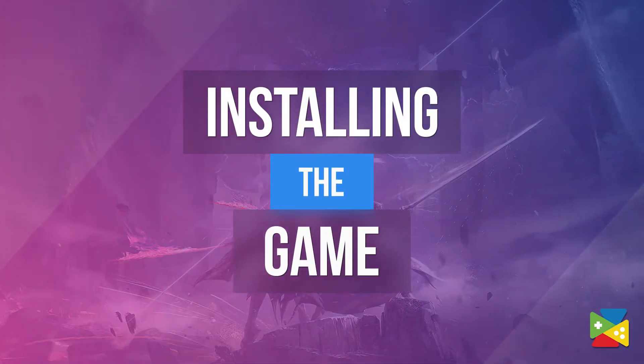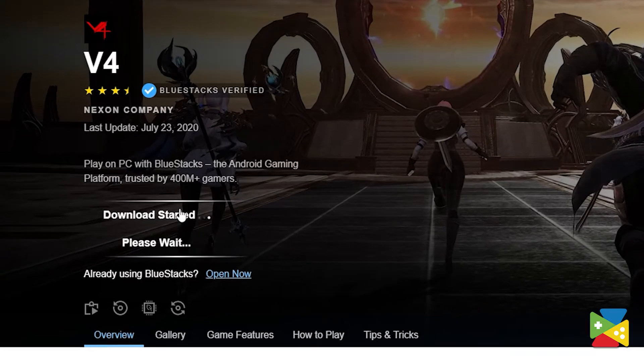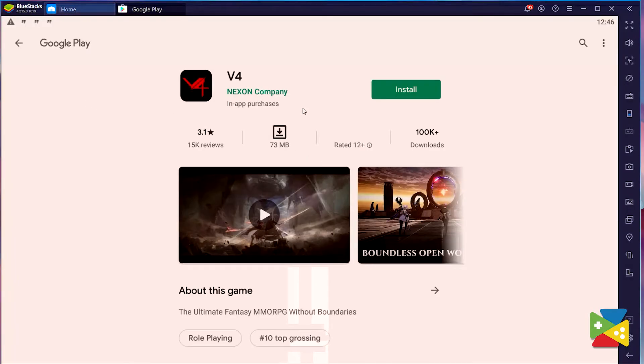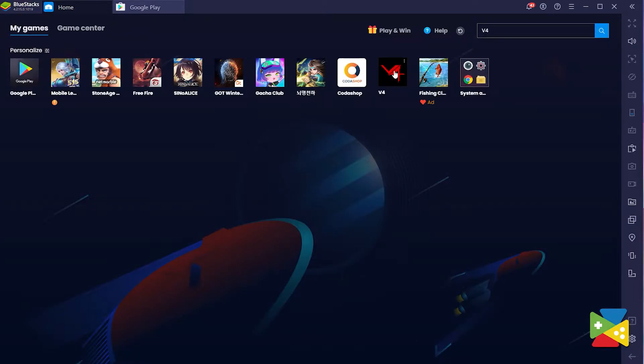So without any further ado, let's jump right in. Downloading and installing this awesome MMORPG on your PC is quite easy and only takes a few steps. First, go to the official website and download the latest version of BlueStacks, completely free. After downloading and installing, open BlueStacks and type V4 in the search bar on the top right corner. Download the game by clicking on the portrait in the results screen, as you would on any other mobile game on your smartphone. Once the game is finished installing, head back to the home screen and launch your newly installed game. And with that, you'll be enjoying V4 on your PC.